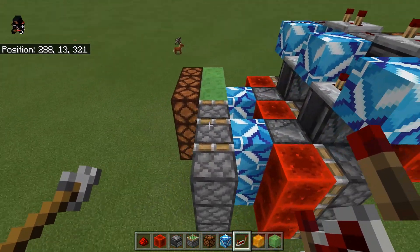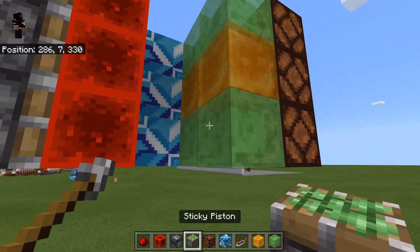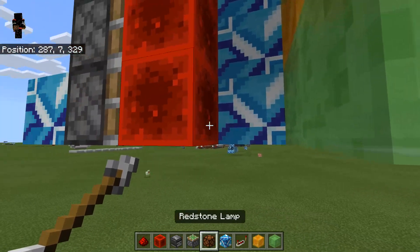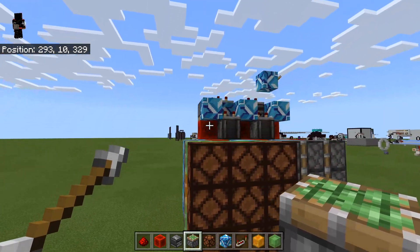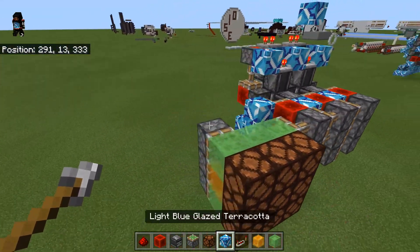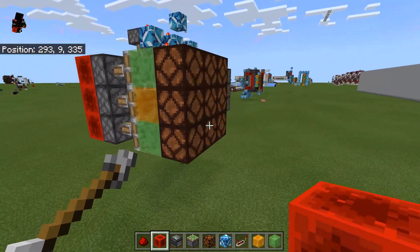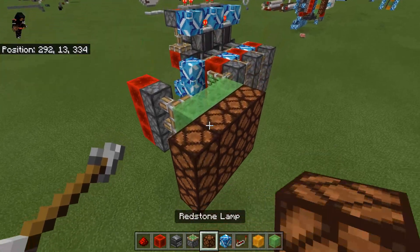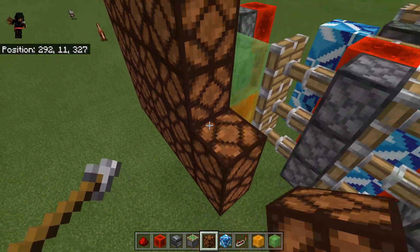And there we go — that's how you make the three-by-three door. If you want, you can add a sticky piston on the back of these. When it extends, you can have a redstone dust over here like that, and what that will do is make it seamless.